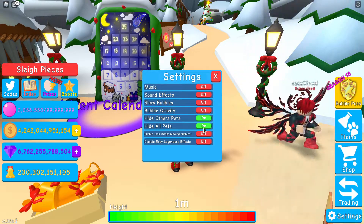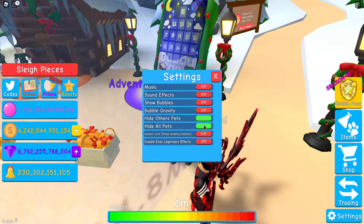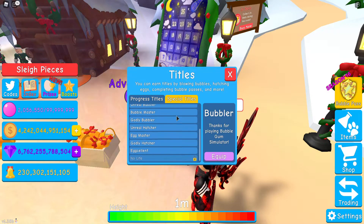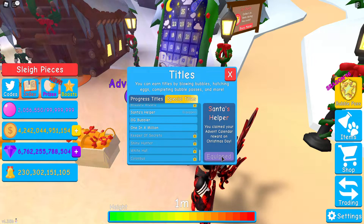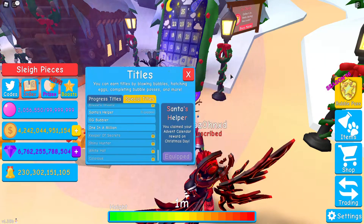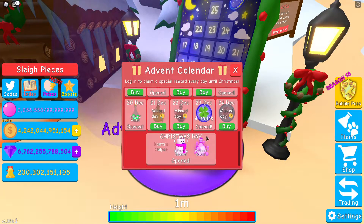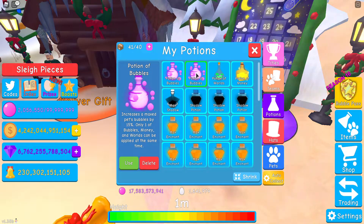Let's take a look at the pet here. That's what it looks like — nothing too special, pretty small. It's just a free gift. But you do get a title, which is nice — the Santa's Helper. You claim the reward on Christmas Day on the Advent Calendar. And I get the Potion of Bubbles, which increases a level 50 pet to get 15% more bubbles.